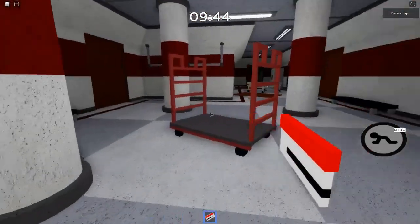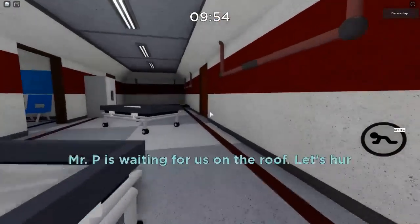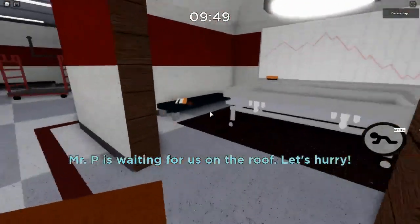Now that we have covered the red key card spawns, we are going on to the orange ones. The first one is in one of the side rooms of the waiting room — it is the second one to the right on this bench.